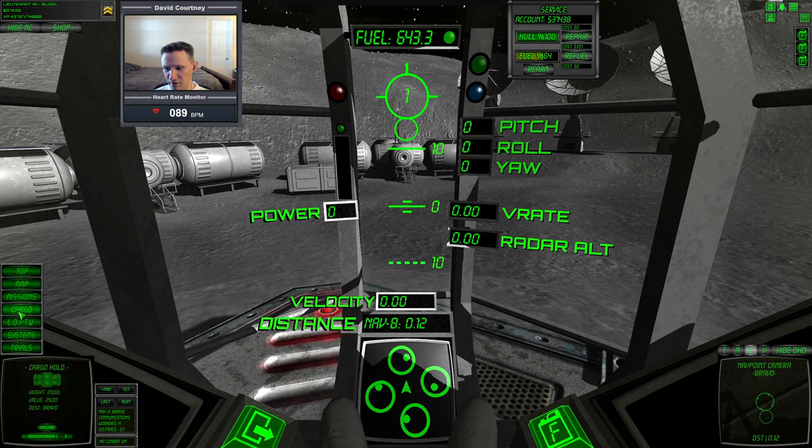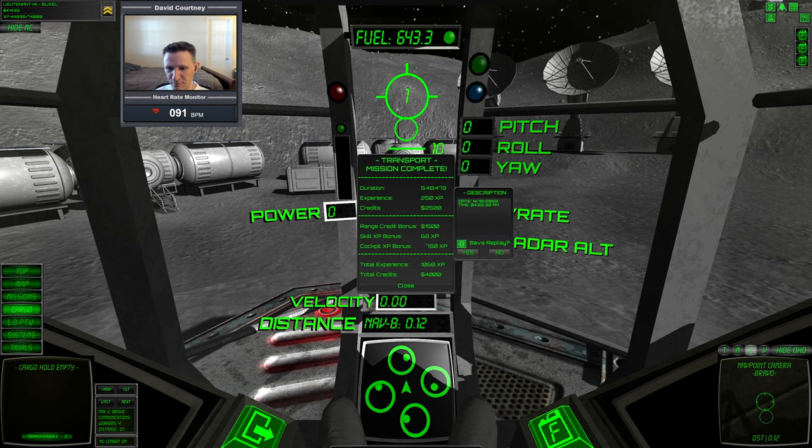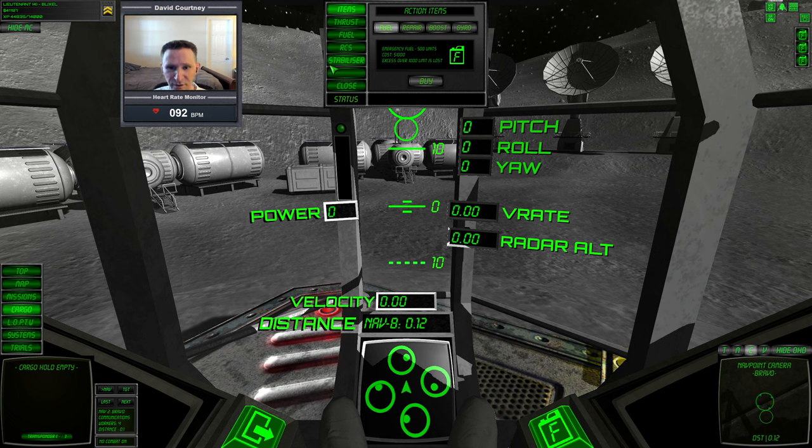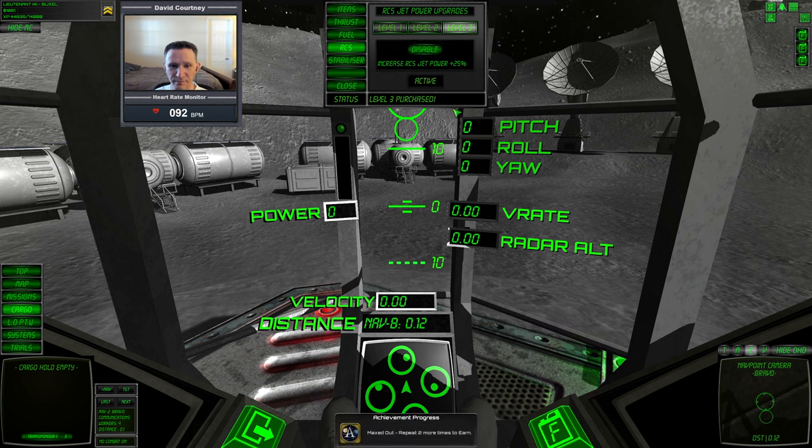Once we land, we go to cargo and unload. Once unloaded, we get our money. Not going to save the replay — closing out, refueling the vessel first. Now we can afford an upgrade. It looks like we already have the highest fuel efficiency. Let's go ahead and buy the RCS — it's active. Those upgrades go pretty quick, so let's do another transport. Actually, let's try a lost cargo.